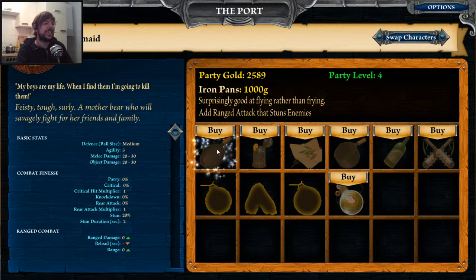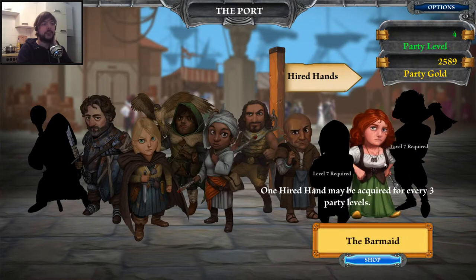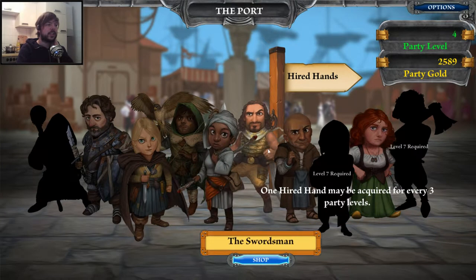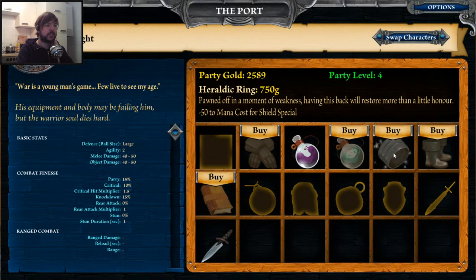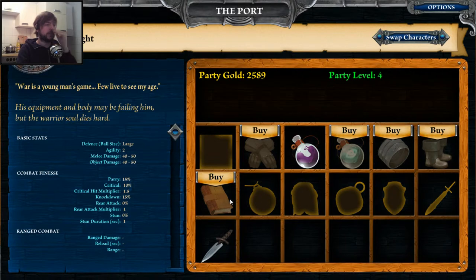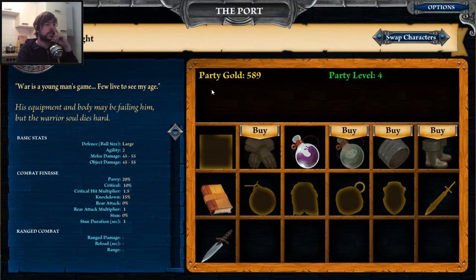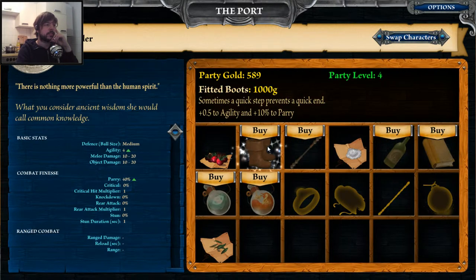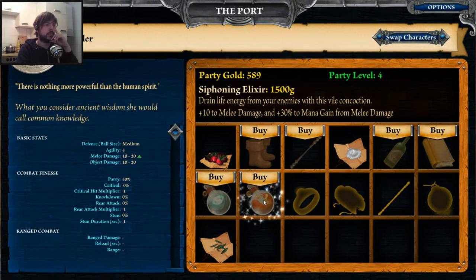What are her abilities? A mother bear who will savagely fight for her friends and family. The iron pants — a ranged attack that stuns enemies, interesting. So how much gold do we have left? 2500. We need another four levels; that will take ages. Let's check what we can buy for the knight first — object damage, parry chance, shield, mana cost. Melee damage — oh yeah, that's good, I want that.